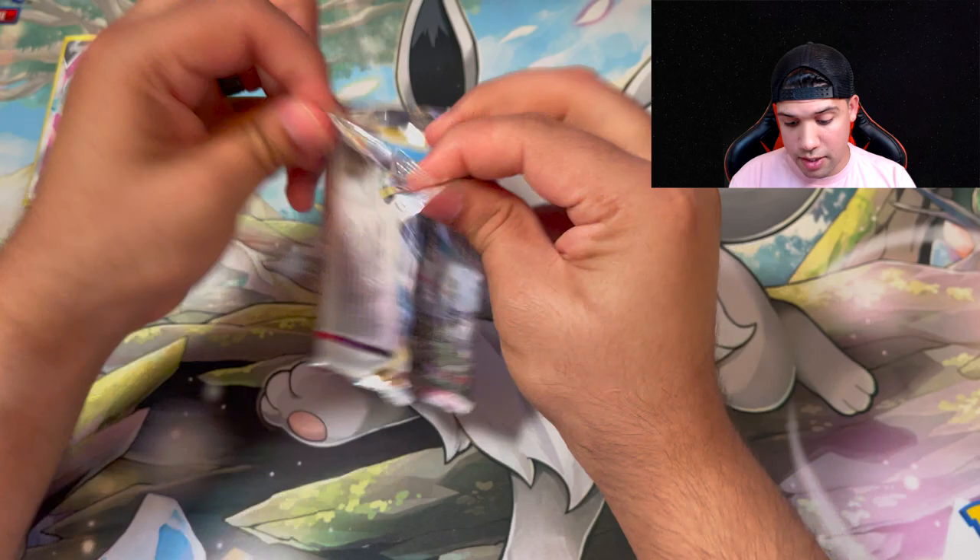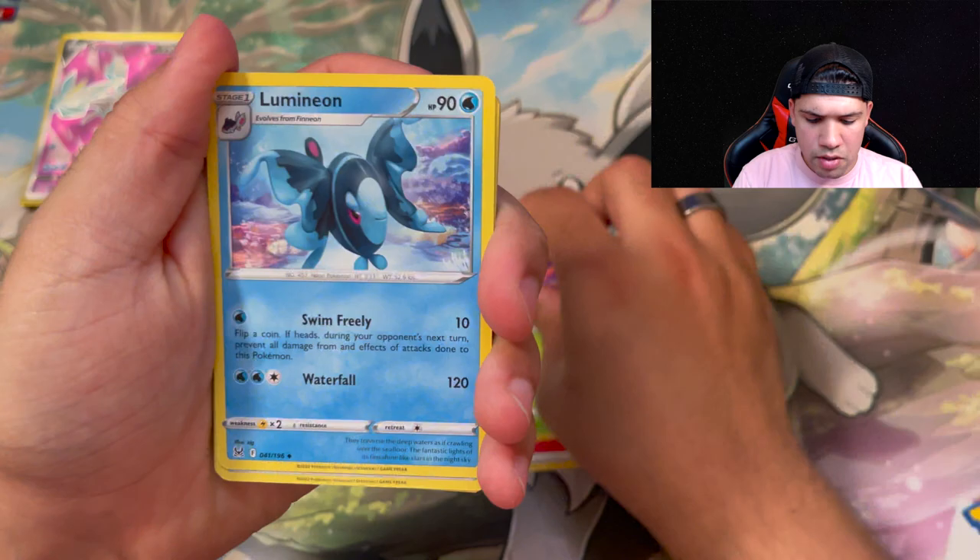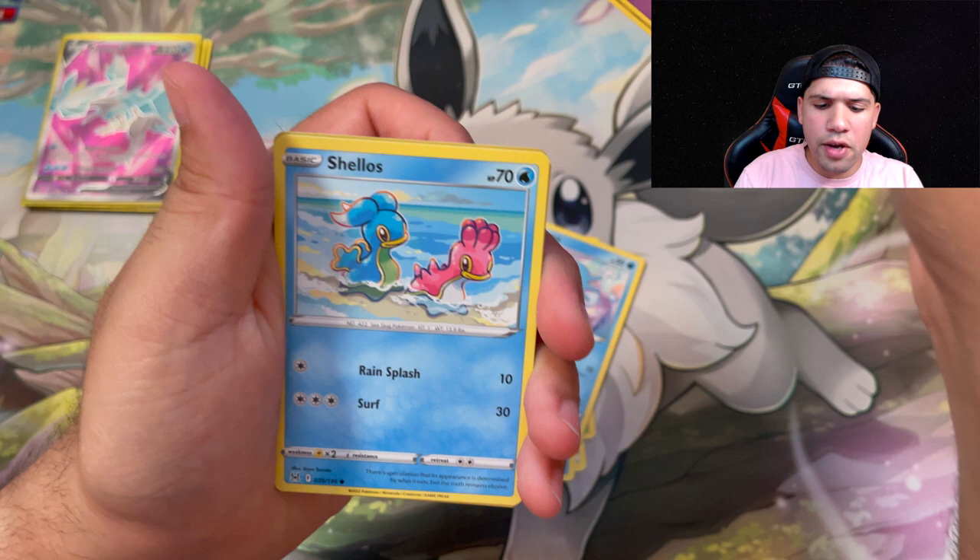I'm going to go water. Fire, Gloom, Lumineon, Mirage Gate. Horsea, Mawile, Shellos, Binacle, Porygon, reverse holo Stunfisk, and a holo Volo. So our first hit is just a holo — not really the best thing, not what we're looking for to put up an argument of why you should buy this elite trainer box.